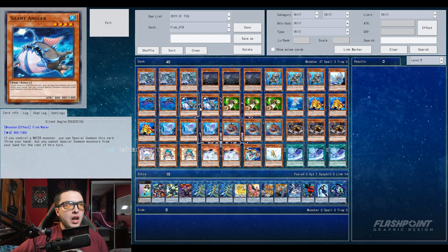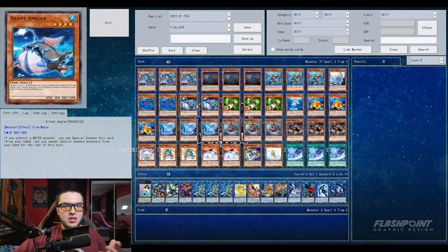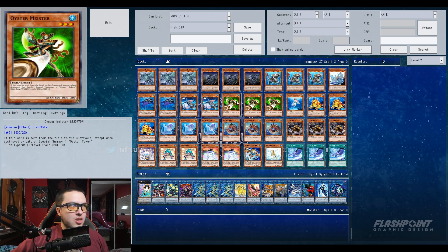Two copies of Silent Angler: if you control a water monster you can special summon it from your hand, but you can't special summon other monsters from your hand for the rest of the turn. This card comes in handy once you've already established your Coelacanth, because at that point you don't need to special summon from hand anymore — it's just a free extender. Three Oyster Meister: if it's sent from the field to the graveyard except by battle, you can special summon an Oyster Token — and that's not once per turn. Tokens and links go well together.